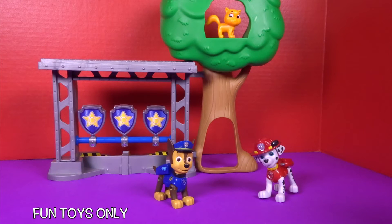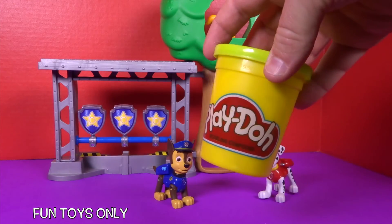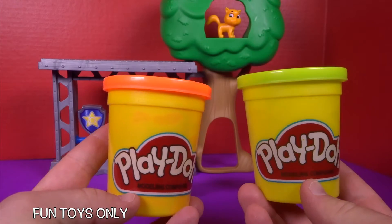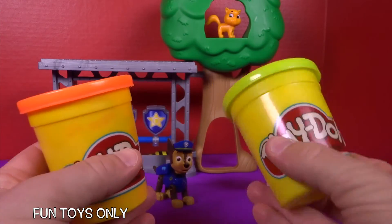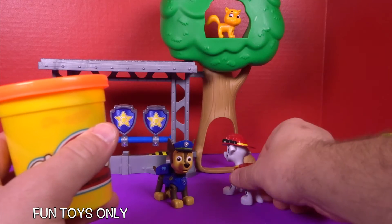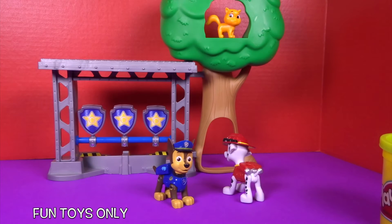What we're going to use to help Marshall and Chase get that kitty cat is Play-Doh. So we're going to use this Play-Doh to make a really, really tall staircase so Chase and Marshall can climb up all the way to that kitty cat and reach it and save the kitty cat. So let's get started.